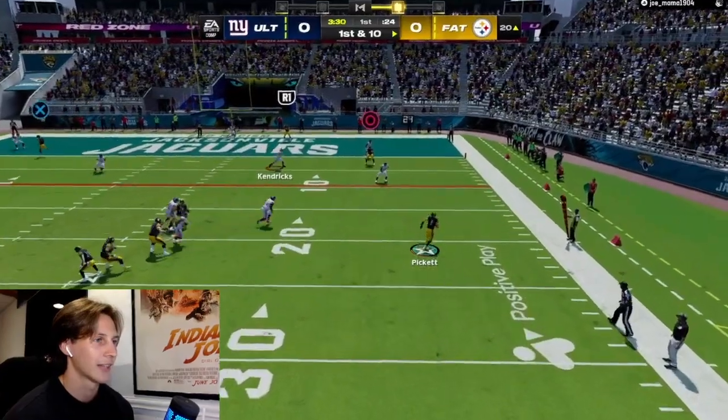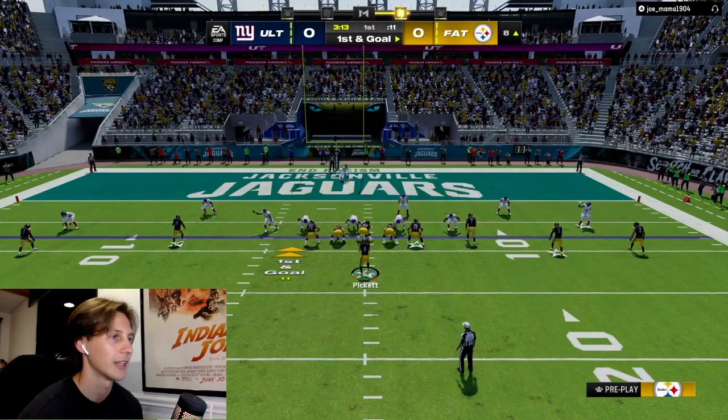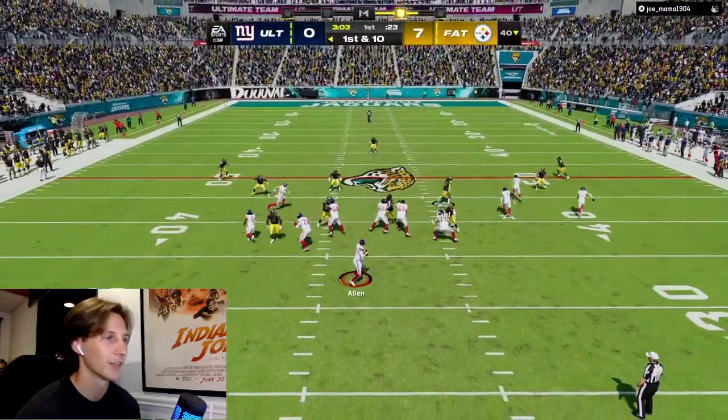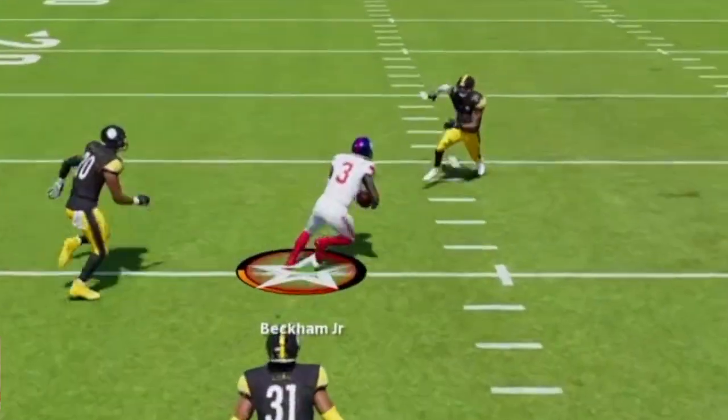See if he can dice it up here — going to the outside, empty formation. Let's see if we can hit a seam to the end zone. OBJ got that inside release, OBJ with the catch in traffic — there we go! Back on defense boys, let's get another stop here.